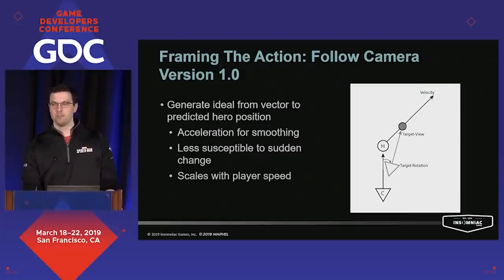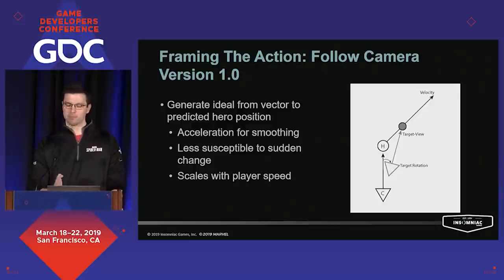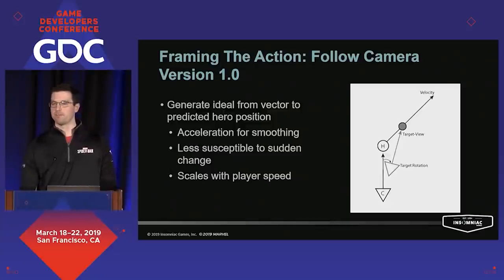The biggest issue was that when we tuned the follow camera effectively, it was extremely susceptible to sudden changes in velocity causing large changes in view direction. The camera would just swing around incessantly. This had a feedback loop with camera-relative controls where the camera would change a lot, which would change your input a lot, which would change your camera a lot, and you'd get into this death spiral. So we moved to a model based on the player more dragging the camera around — predicting the player's position based on current speed, and using that to calculate how it would drag a camera boom and change the rotation.